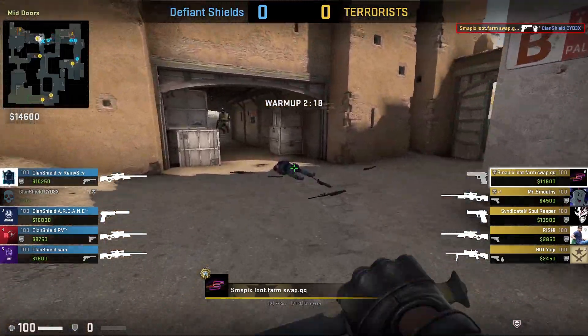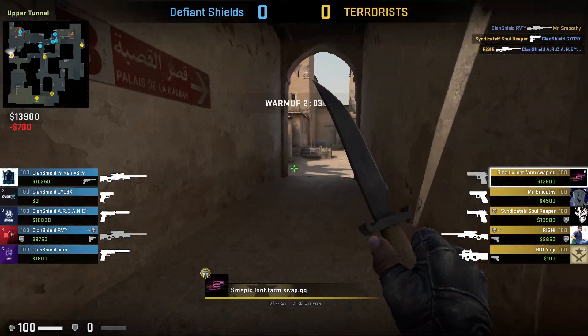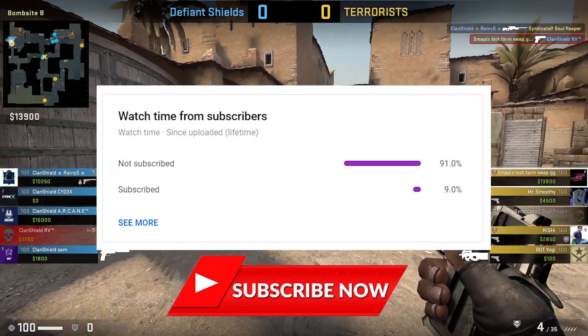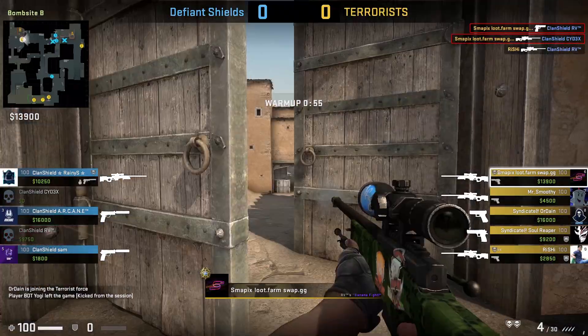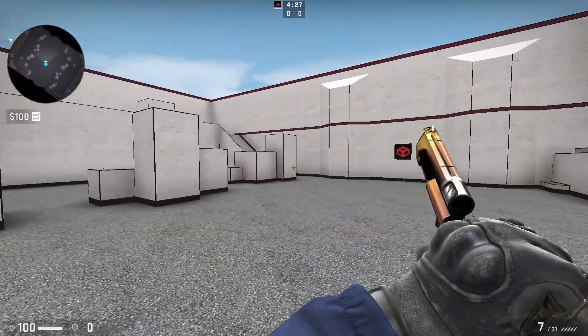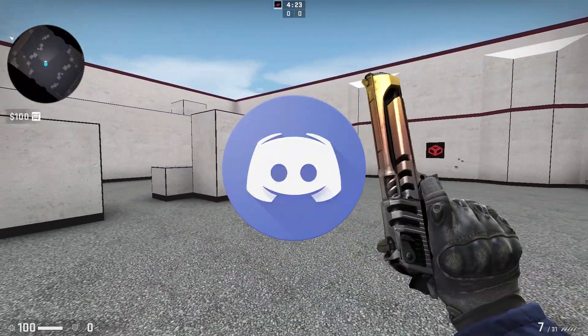Hey everyone, Smapix here and I'm back with another episode of the dollar to a knife challenge. Before starting, I just want to let you know that most of you watching my videos aren't subscribed to my channel, so do press that red button and the notification bell for future CSGO trade-ups and trading videos. Also, I'm giving away a Desert Eagle Light Rail in field-tested condition, so do join our Discord server to participate in the giveaway.